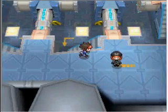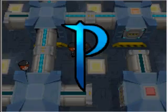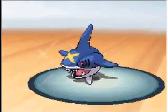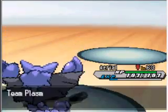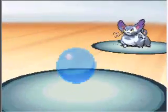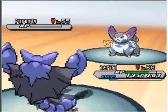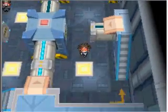Hey guys, this is Pokemon Volt White video number 51. In the last video we found the Plasma Frigate again in the Giant Chasm, and we're in this new section now that we didn't go to before, with all these little pipes you've got to walk on and take little teleporters to the rooms where you can unlock the gates and get through to where the big bosses are. We've basically just been battling these Team Plasma grunts and their Pokemon, and they're not very strong.